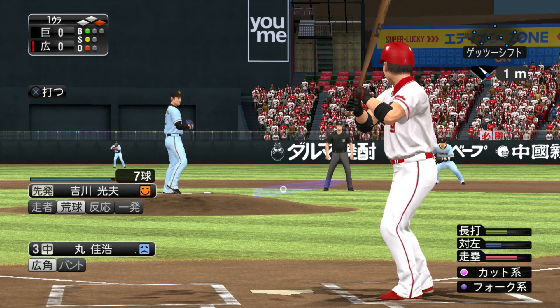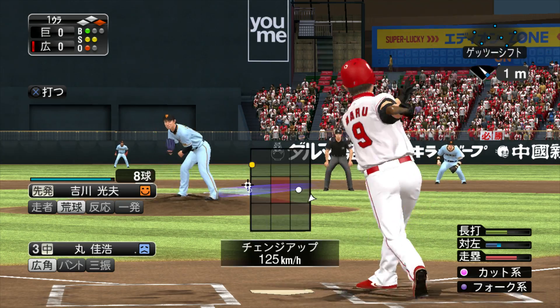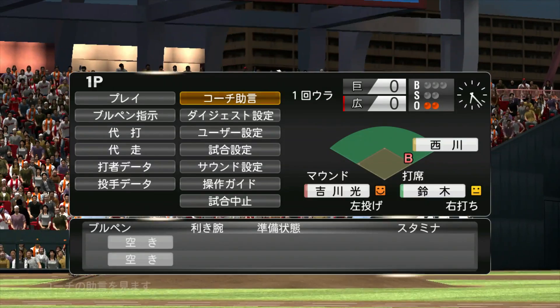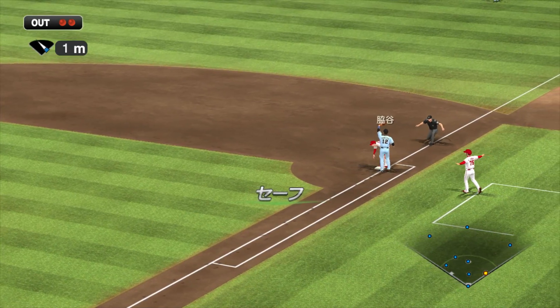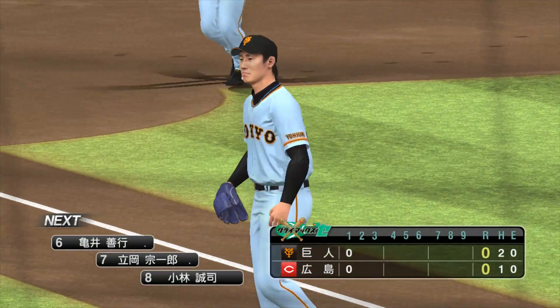ワンノーアウトランナー1塁です。まずはインコース。この打席ゴロを打たすようなボールには気をつけたいですね。1塁牽制セーフ。追い込まれました。変化球空振り、2アウトになりました。打席には5番バッター鈴木。2アウトランナー1塁です。初球大きく外れています。インコース、そのまま入って2塁フォースアウト、3アウトチェンジです。ランナー出ましたがカープ得点にはいたりませんでした。